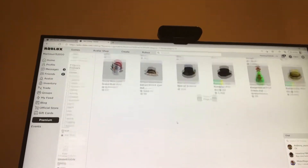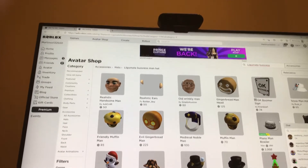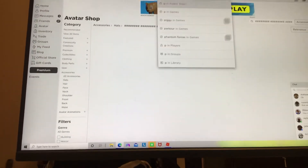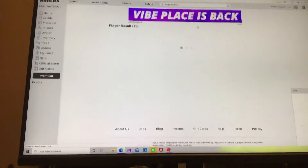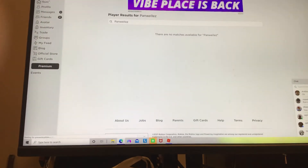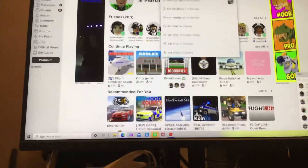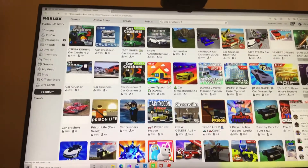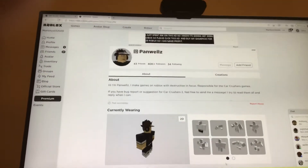What the heck was it? I'll just go to someone. Okay, I know — Card Crushers 2. Click on Panueles, and then it has it.